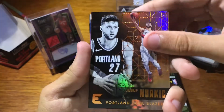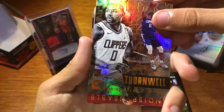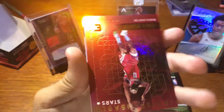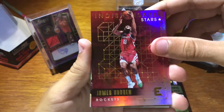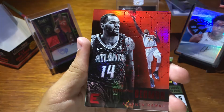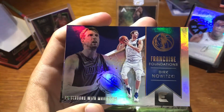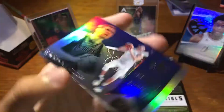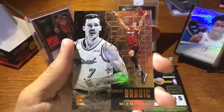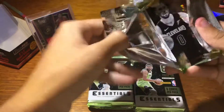Pack four. Yusuf Nurkic. Sindarius Thornwell rookie card. Indispensable Stars — James Harden. Dwyane Dedmon, red. Franchise Foundations — Dirk Nowitzki, that's cool. And then Goran Dragic. No autographs yet, but six packs to go.